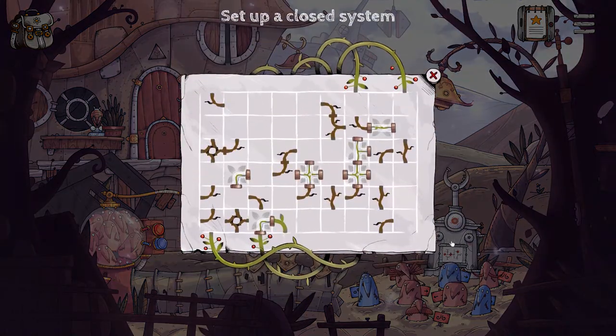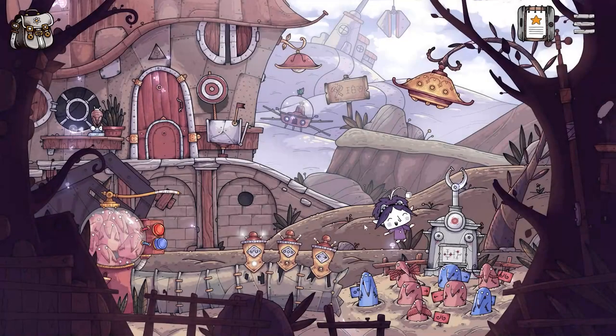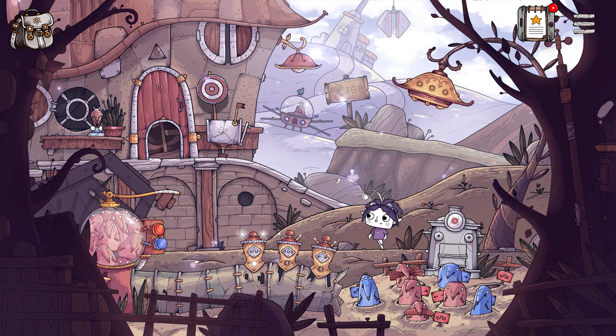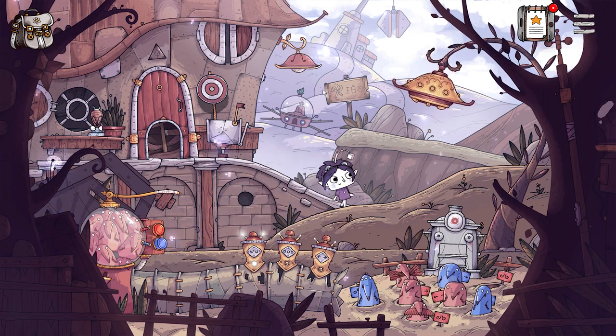We now have one last piece of the puzzle to solve, which involves connecting these vines together to create a closed circuit. But we think it will be more fun for you to solve that one by yourself, so let's skip ahead. With the circuit complete, the machine is now working, and we've successfully unlocked the door by launching a mole at the target. So that's the puzzle complete. Sorry Junkle, but your mole lock is no match for our puzzle solving.